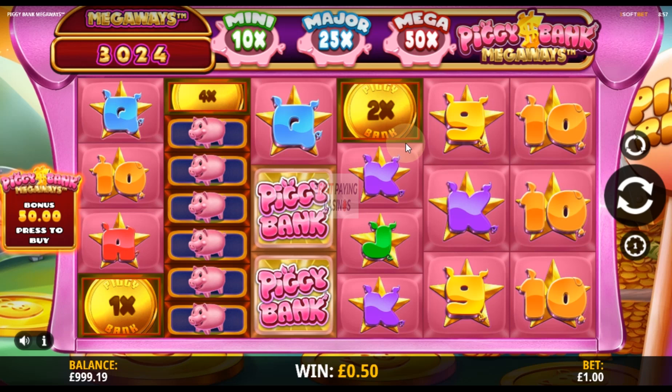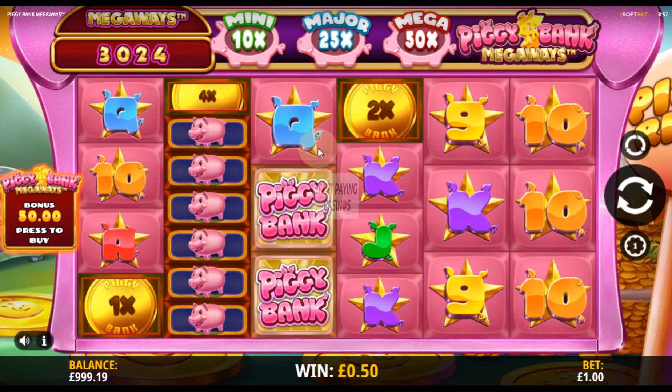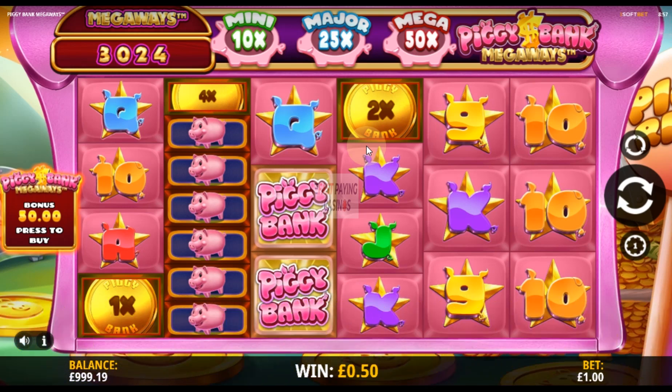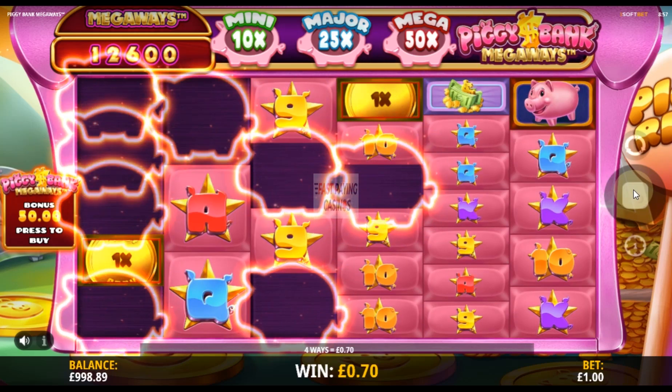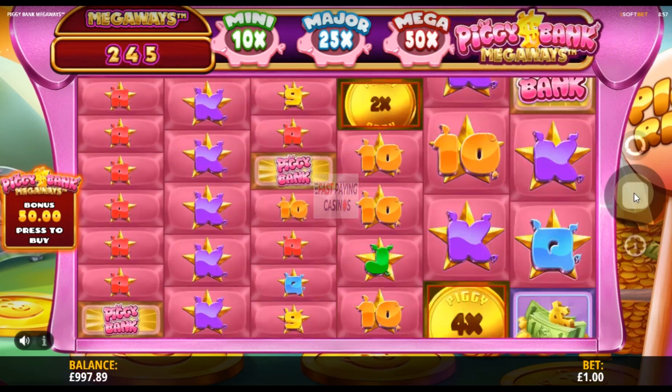Hello, thank you for visiting my megaways slots page on fastpayingcasinos.com. This is an iSoftBet game with an RTP of 96 percent, and it's called Piggy Bank Megaways. It's essentially a copy of Aztec Gold Megaways, and you get standard cascading tumbles replacement symbols.